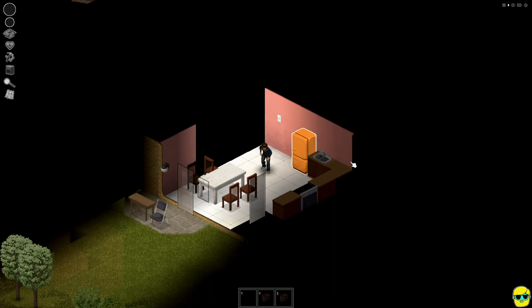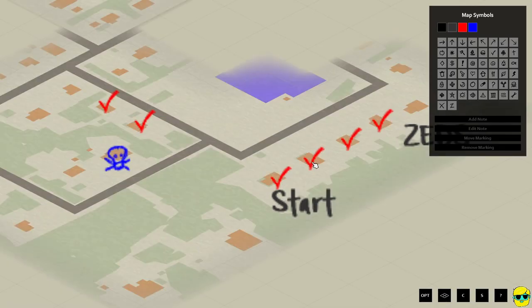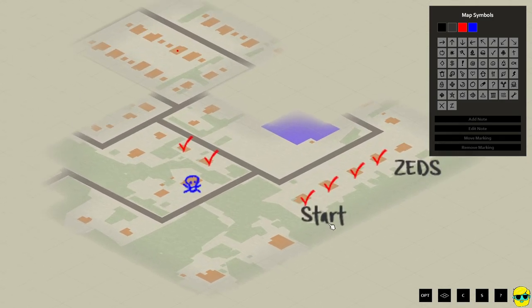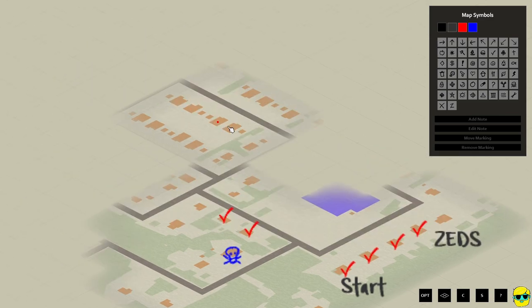Immediately we crouch, and I'm going to push M to open the map first and see where I am. Okay — it appears that I am here, and this is where I died.